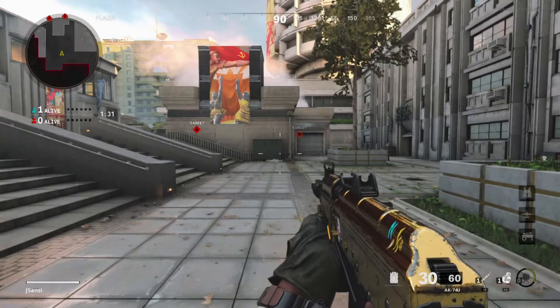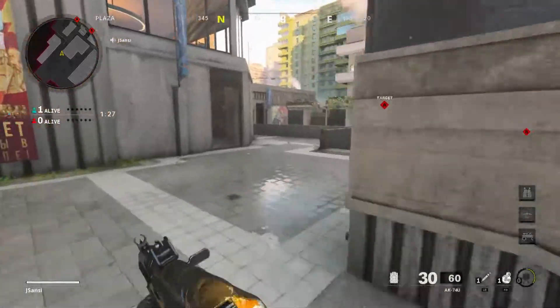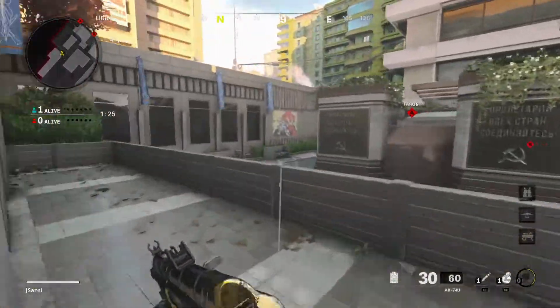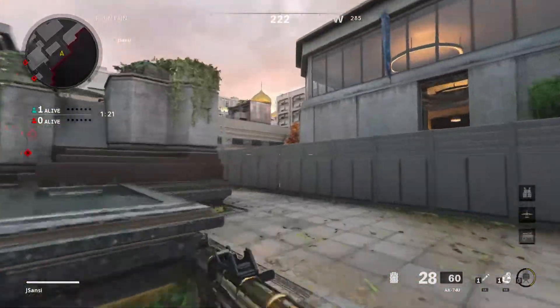All right, so I'm going to pick my speed class for this one, and I'm going to show you one of the most popular ledge slides in the game to start off. If you're rushing A on Moscow, you want to hit that ledge right there, and you get a big, big boost.